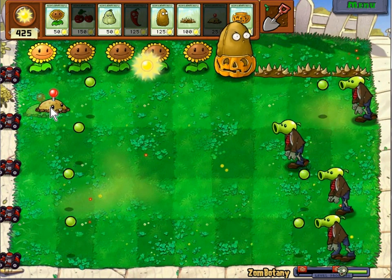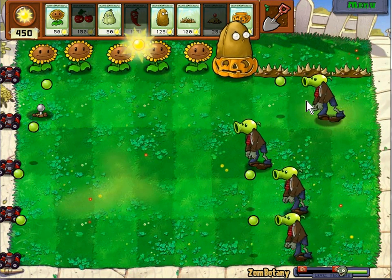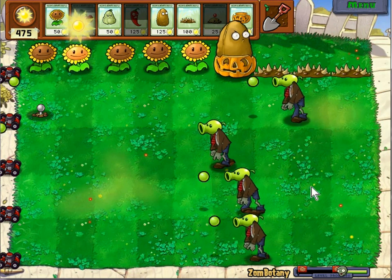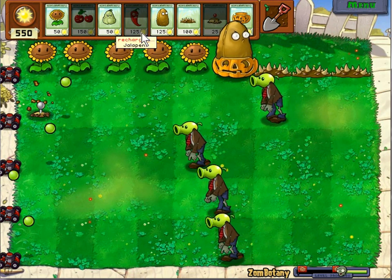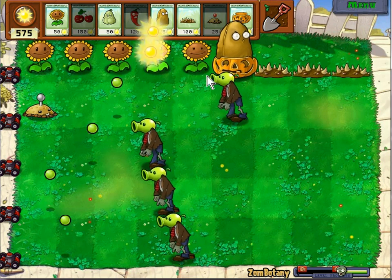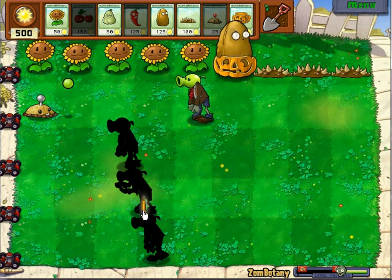This is pretty much the name of the game. We can easily use the cherry bomb to get rid of all three of these guys, and the potato mine will take care of him. So everything's under control, I'd like to say. At the first flag very soon — we're in pretty good condition. And here we go, takes care of that. Nice $50.